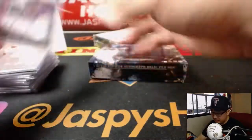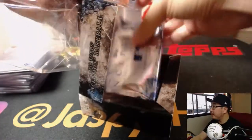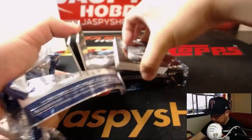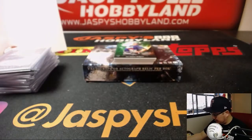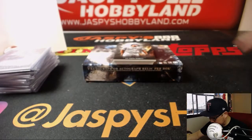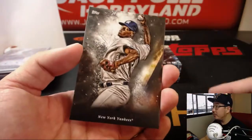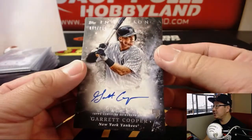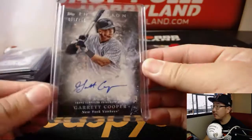The last box of Half Case Random Division Break No. 2 from JaspiesHobbyland.com — good luck, see what we got. It's been some nice hits so far; they always do a good job with Inception. We got Ozzie Albies green for the Bravos. Walker Buehler — hopefully coming back from that rib micro fracture soon — for the Dodgers. And there's his teammate Kenley Jansen. Matt Olson, Willie Calhoun — former Dodger prospect. We've got Severino — no foil. And the last hit is Garrett Cooper — another Garrett Cooper — out of 230, AL East for Jeff.